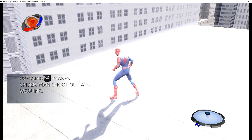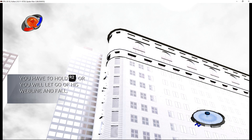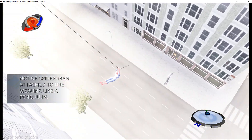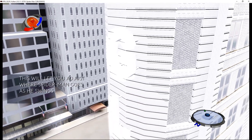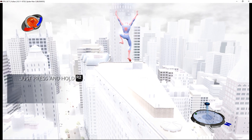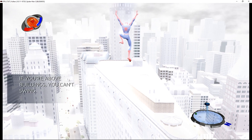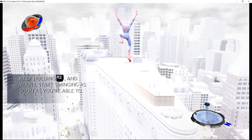Pressing the swing button will shoot out a webline that you can swing from. Hold down on the swing button to hold onto your webline. The trick with swinging is that you need something to swing from. You can't just swing from empty space — you're not that good yet. Make sure that there's a building or something nearby when you want to swing.